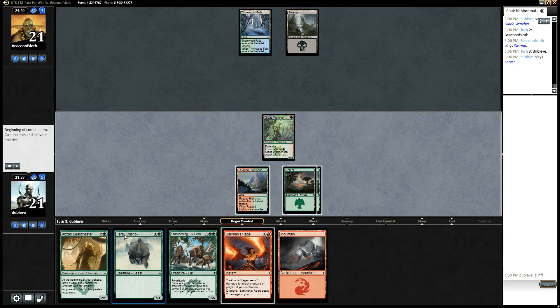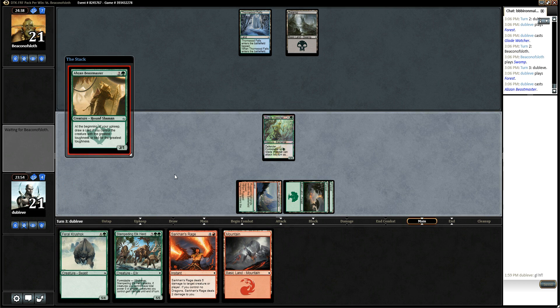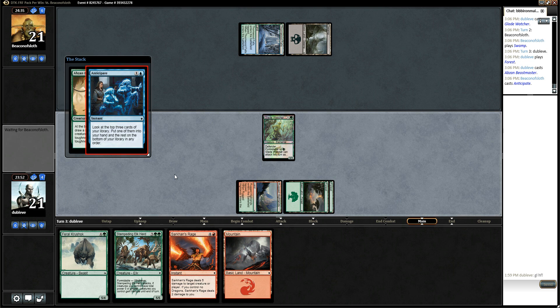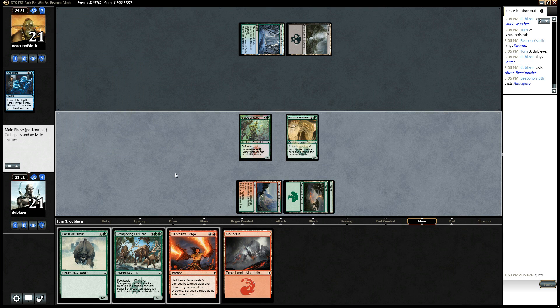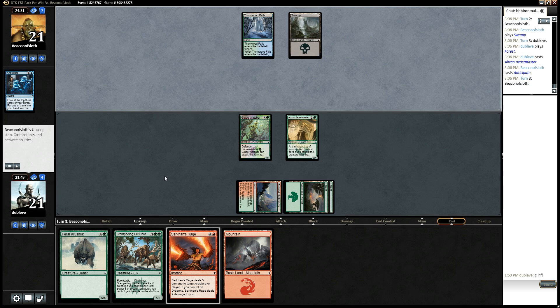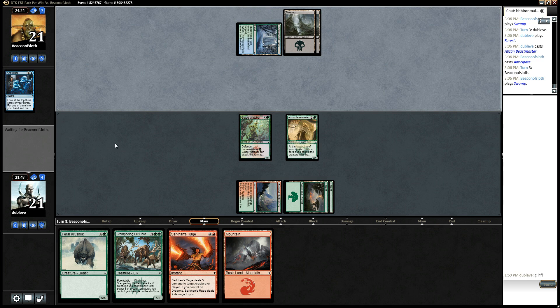I didn't mean to click through. So hopefully this Beastmaster is going to draw me some cards here. I was like, is he going to counter it? Anticipate's fine. So he's on blue-black, it looks like. Maybe a green splash?